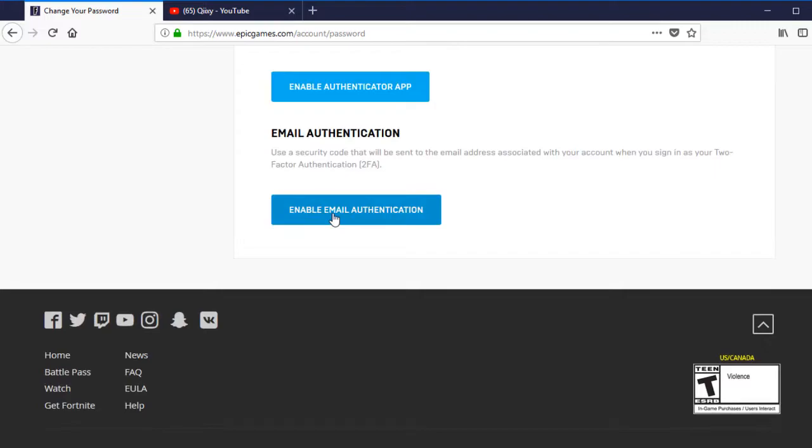You'll see 'Enable Email' — what you're gonna do is click that. When you click it, it's gonna send a code to your email. That code you're gonna put into the box. I'm not gonna click it because I don't want to do it all over again — I already did it once — but I promise this is how you do it. You get the code from your email and you put it in the box right here.